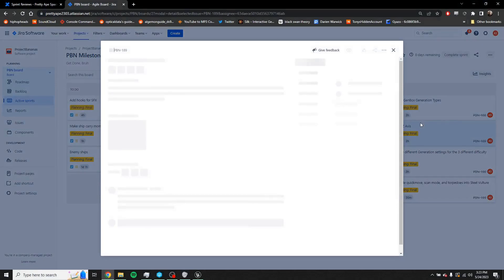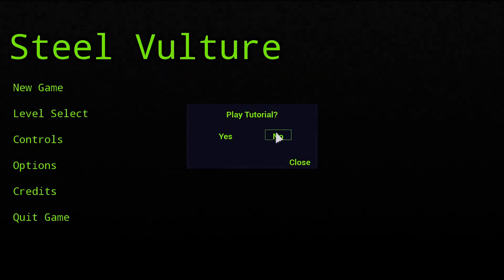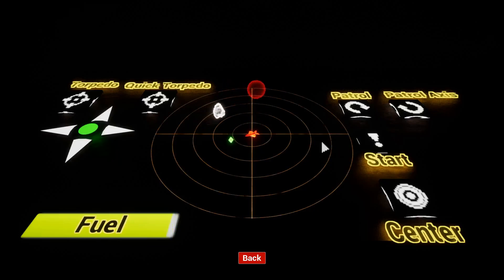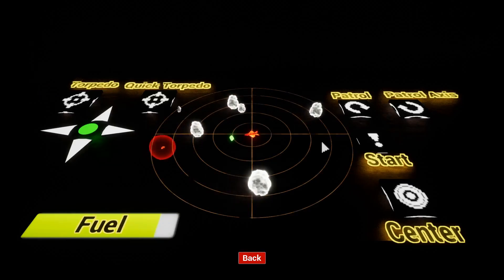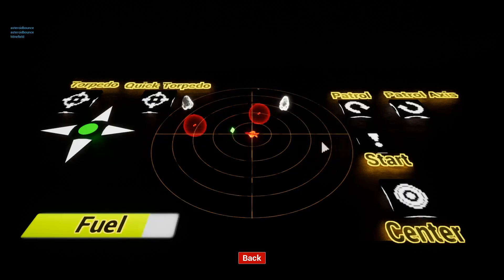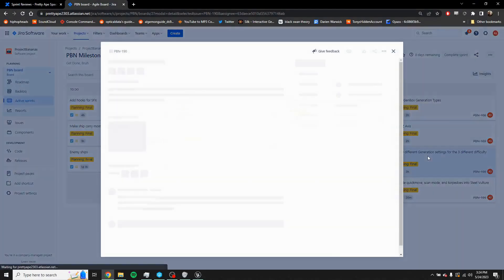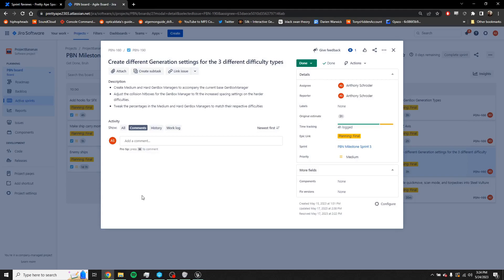Next, create different generation settings. There are now three different generation difficulties — normal, medium, and hard. As difficulty increases, the space between the gen boxes is increased and the generation percentages are tweaked. The task was to create medium and hard hit boxes for the size, which was done, and tweak the percentages, which was also done. This was four hours logged, and the Z axis took an hour. Next, migrating mechanics into the main level — those being quick move, scan mode, and torpedoes.